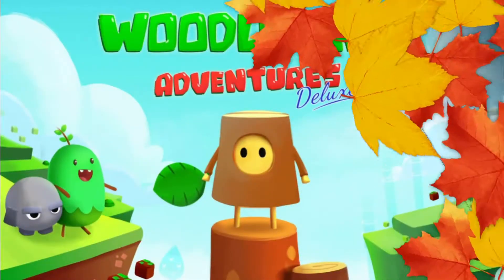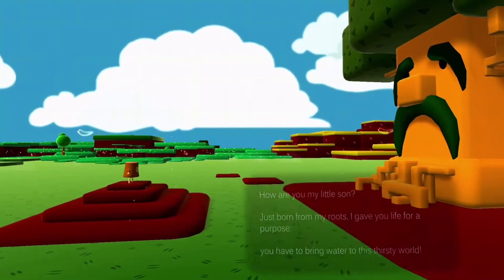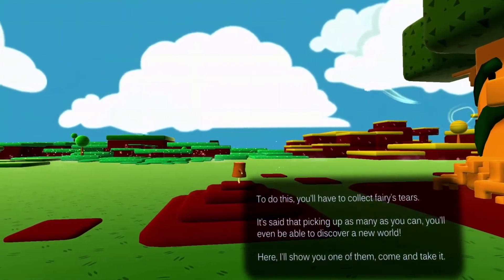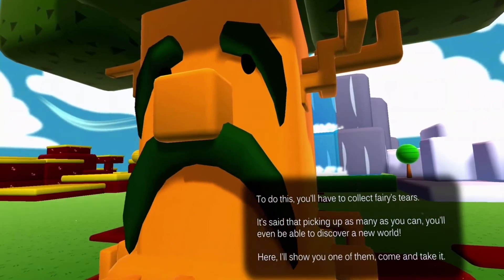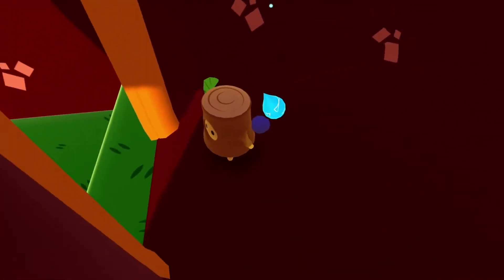In this video I'm reviewing Woodall Tree Adventures. The game starts out and you're talking to a big tree — he calls you son, so he's got to be your dad. He tells you that you need to bring water into the world. To do this you collect fairy tears; you get shown once, and then you know exactly what you're looking for.